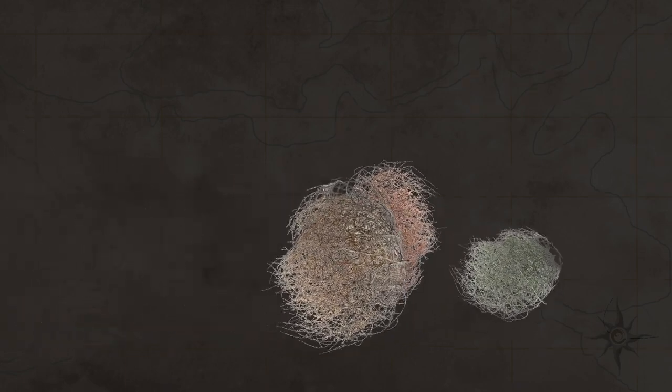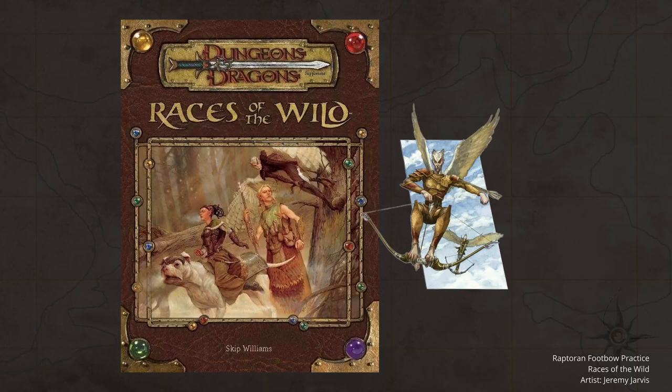So where do Aarakocra appear in Eberron material? They don't directly appear in any of the hardcovers, adventures, or anything, nor are they mentioned in anything either. However, in 3.5, Aarakocra had a very similar counterpart introduced in a book called Races of the Wild — the Raptorans. They are bird humanoids much like the Aarakocra and did have a flying ability. This race disappeared from official support since, so because they fill the same niche, it is easy enough to use the information about them regarding Aarakocra instead.